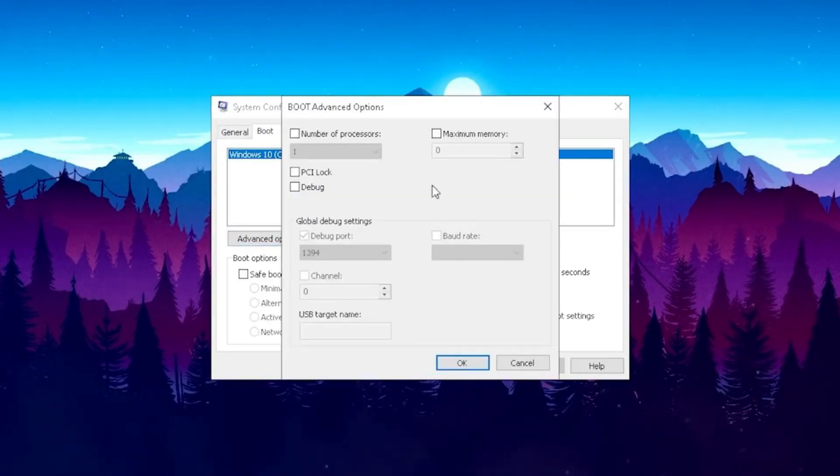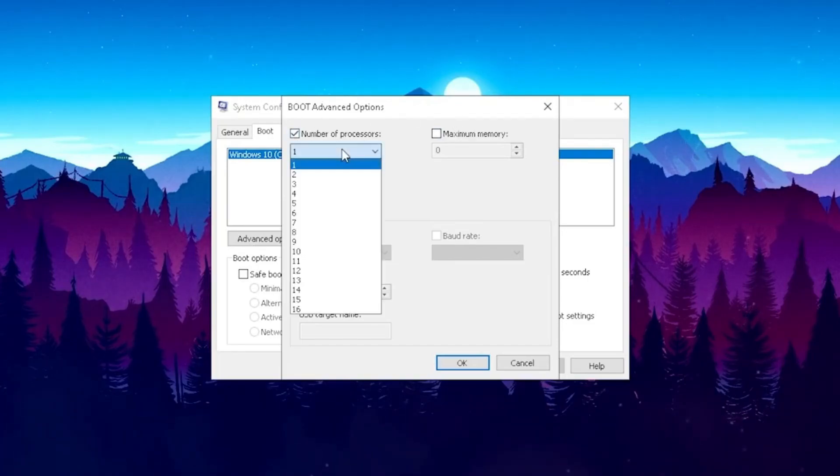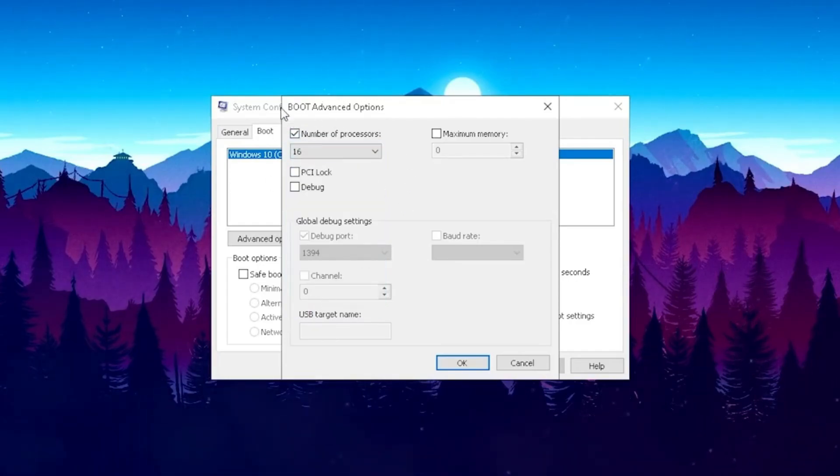Just simply open up Advanced Options and then we see the Number of Processors setting. Usually it's just set to one — simply put the checkmark in there and now you can set the maximum number of threads. Since I'm running an 8-core 16-thread CPU, I can put it all the way up to 16. I would recommend you simply put the highest number possible in there to make sure your CPU is running at 100% with all cores and all threads utilized.